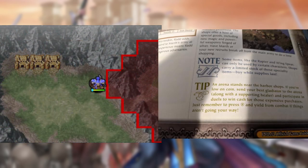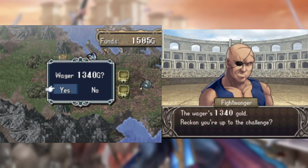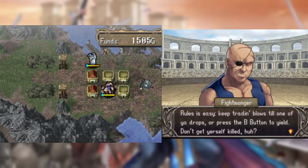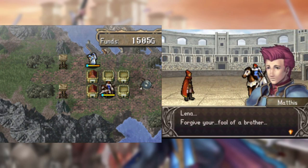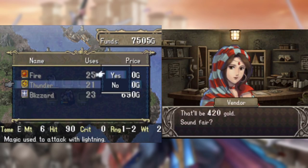The guide also suggests sending my strongest unit to the arena if I'm low on cash, which I am because the guide makes me buy a few items. So of course, I send my strongest unit — Mathis — to the arena. Thank god for save points. After some minor hiccups, Mathis is able to get us a large chunk of cash, and after Wolf's training, he's barely able to catch up with Mathis's strength.